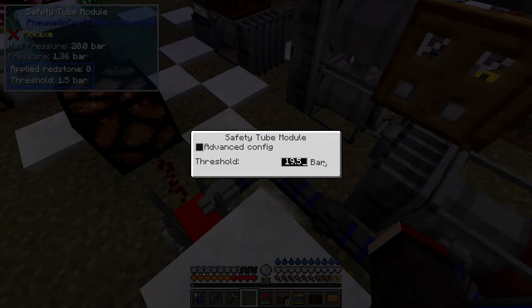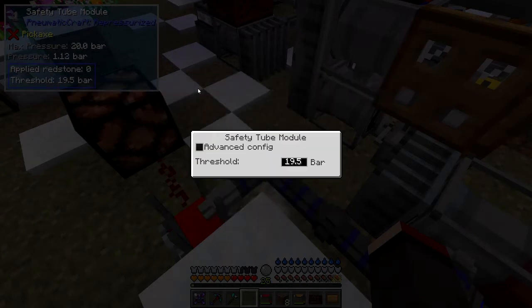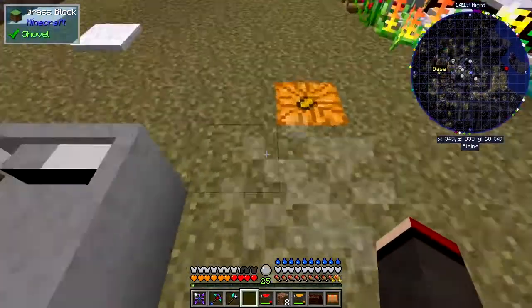These machines have a max pressure of 20 bar, so I'm going to set this one to 19.5 bar and save that. It also has an advanced configuration where you can configure behavior with redstone — I haven't tried this yet. It will then keep pressure between 19.5 and 19.6 bar. There's also a formula-based configuration available which I don't really need right now, but it's adequate for all my needs.